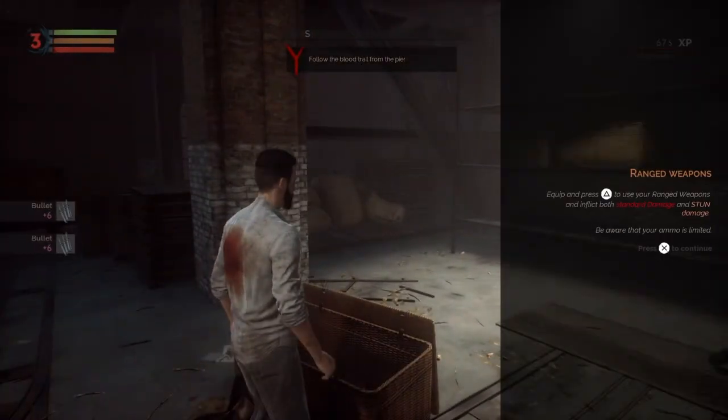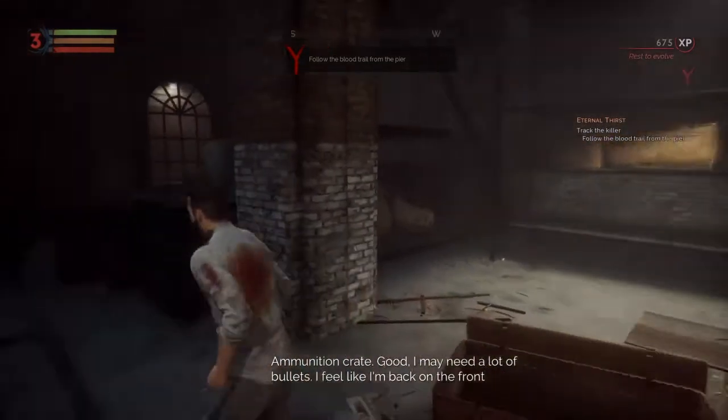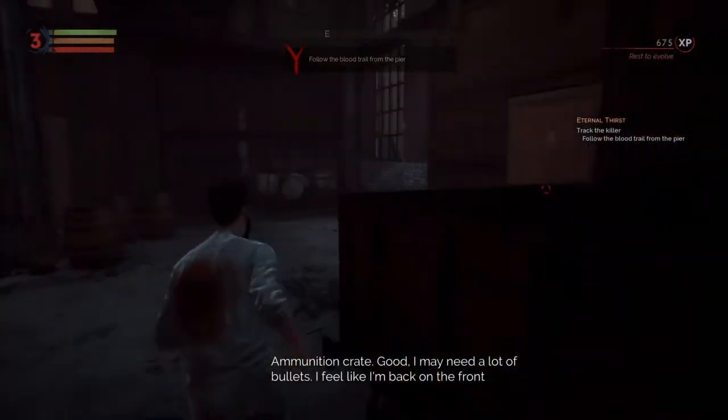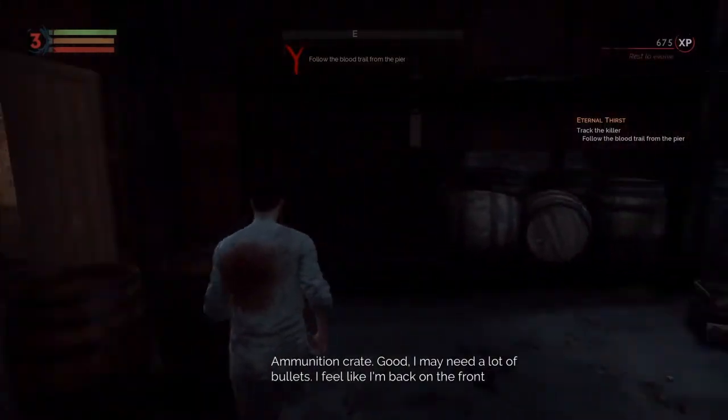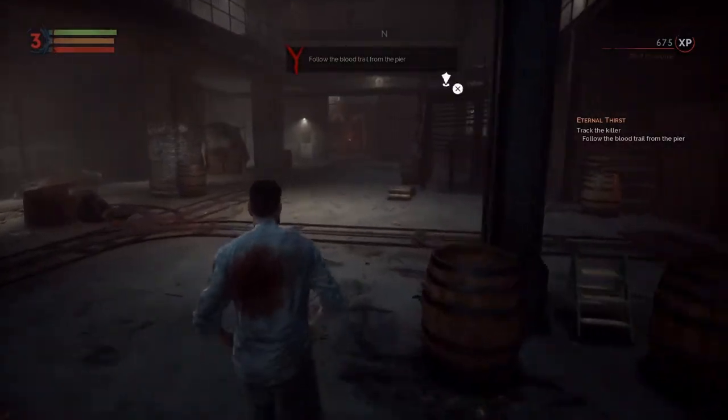Range weapons — press triangle to use range weapons. It's like both standard damage and stun damage. Be aware that your ammo is limited. I may need a lot of bullets. I feel like I'm back on the front line again, except they're more stronger.